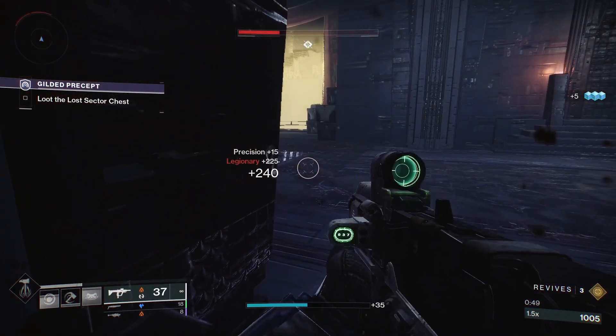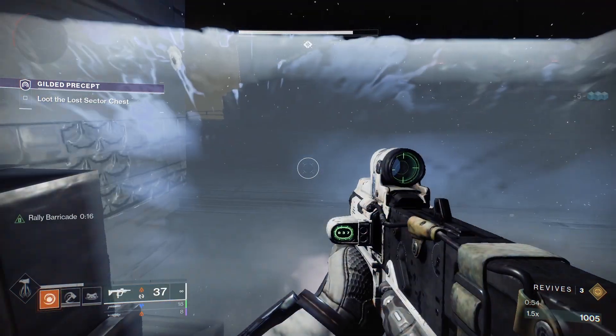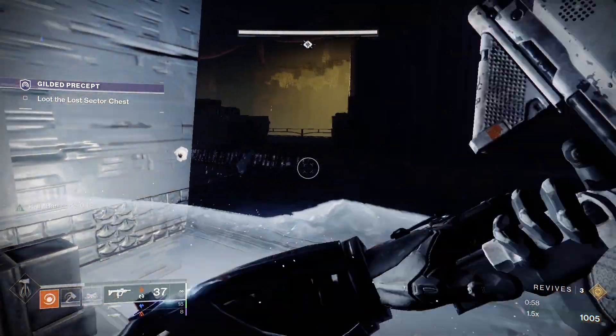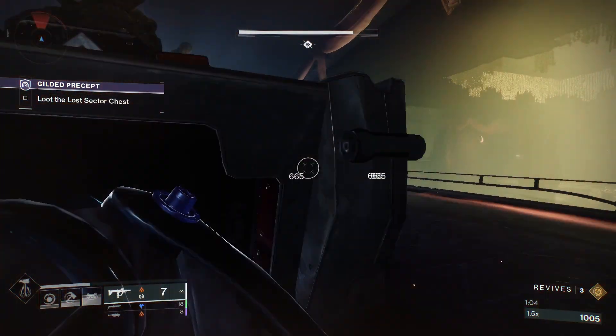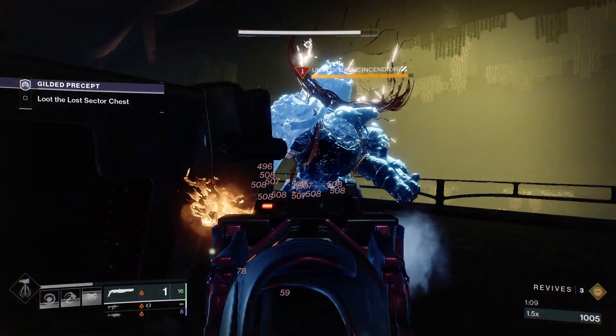Rounding this all out, I'm using Conditional Finality, which is the new Raid Exotic, Calus Mini Tool with Incandescent, and a Code Duelo just for some general add clear. If you don't have Conditional Finality, something like Sunshot would be really good here, giving you more ignitions, which is going to help you get your grenade back faster due to the fragments that you're using.